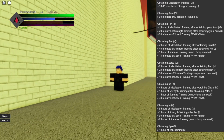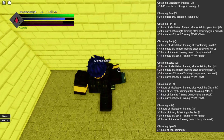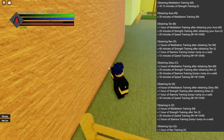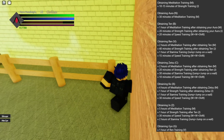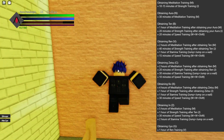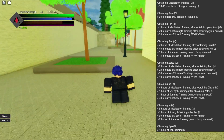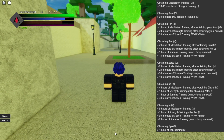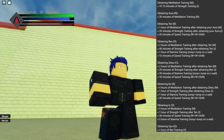Once you get the gold sparkle you have Ren. Now you need to obtain Zetsu, which basically just hides your presence. For Zetsu: two hours of meditation after obtaining Ren, then 20 more minutes of strength training after obtaining Ren, then 30 minutes of stamina training in total, and 10 minutes of speed - which you should already have. Once you do all that you can unlock Zetsu.